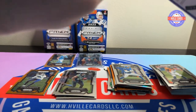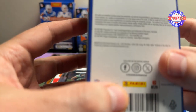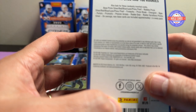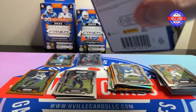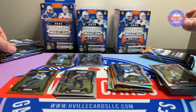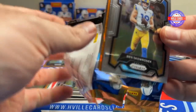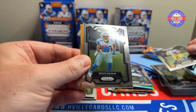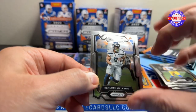Last box — come on, let's get something good. Let's get an autograph. Actually, I don't think you can get autographs in here. No autographs — that sucks. Maybe that's why the Megas are worth so much, because you can get those kinds of things in them. We've got Ben Skoronic, Deuce Vaughn, Mr. Favre, and Kenneth Walker III.